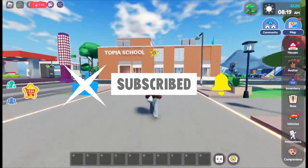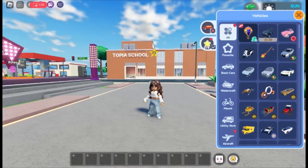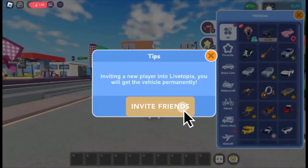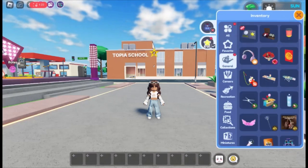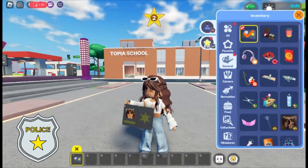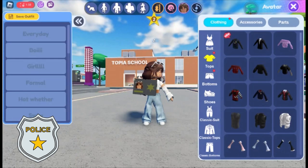Before we head to the new police department, let's check out the other little things added in this update. There is a new flying vehicle added which you can only get via inviting your friends — your friend needs to accept your invite and join your server for you to claim it. The other thing is the police badge that you will definitely need when you roleplay as an officer. You will also find a new police uniform in the avatar dress-up section.